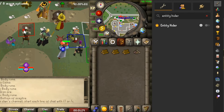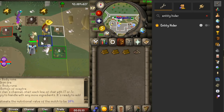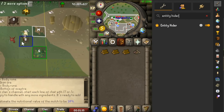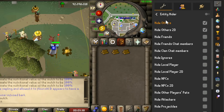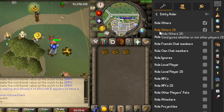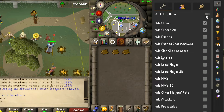The second plugin is called Entity Hider, which is fairly self-explanatory and available in your client's default plugins. Here you have a variety of different entities that can be turned on and off. I prefer turning on 'Hide Others' while training woodcutting in World 1 for forestry events, because it can get hard to see what's going on at times.